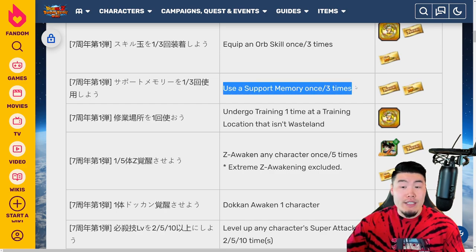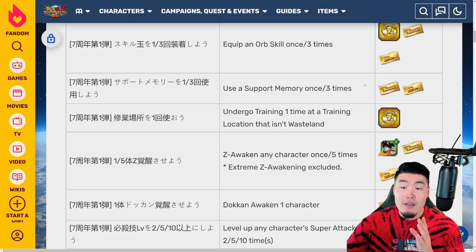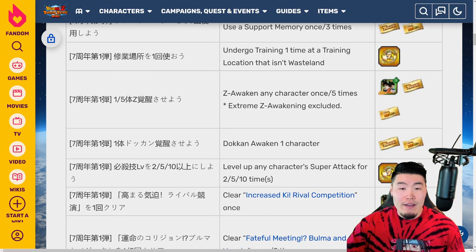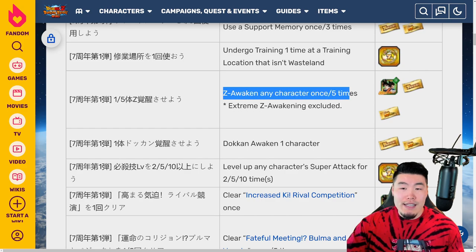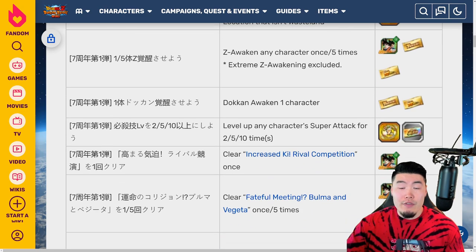We have a few missions for using a support memory once and 3 times. You get one ticket for the 1-time mission and another ticket for the 3-time mission — so that's ticket number 10 and 11. From there, we have Z-awaken any character once or 5 times. If you use Z-awaken 5 times, you get ticket number 12. And then if you token awaken a character 1 time, you get ticket number 13.